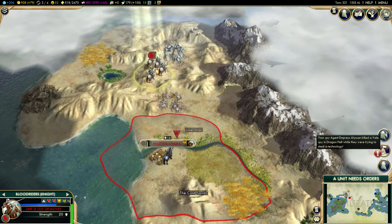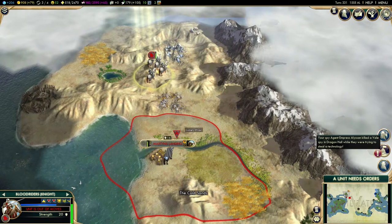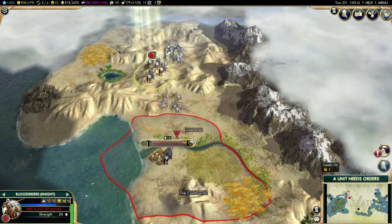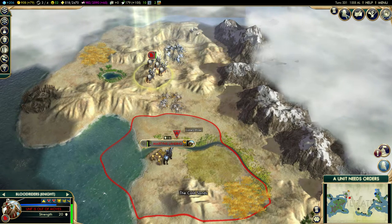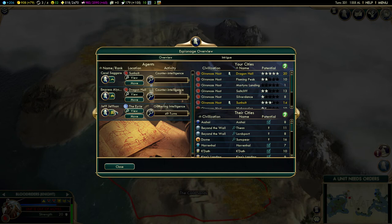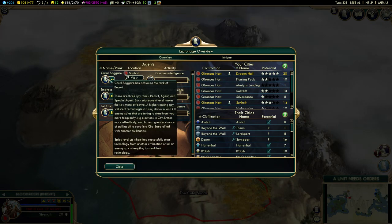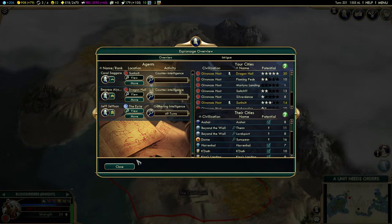Your spy agent Empress Ellison killed a Veiled Spy in Dragon Hall while they were trying to steal technology. Well, good job — my wife is doing a good job. She is now an agent. Carl Sagari is still just a recruit and hasn't been doing much in Sunhole, but he's keeping it safe nonetheless.